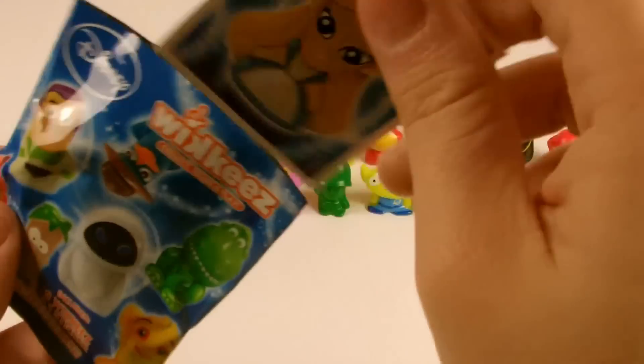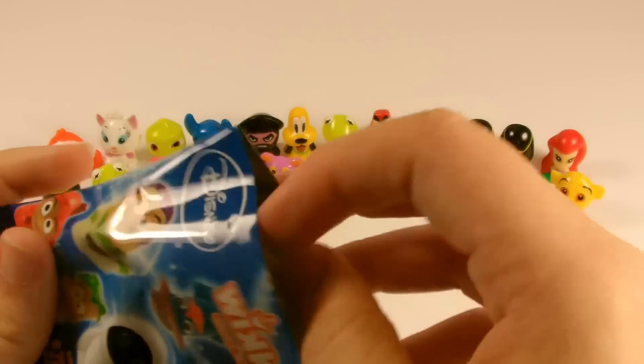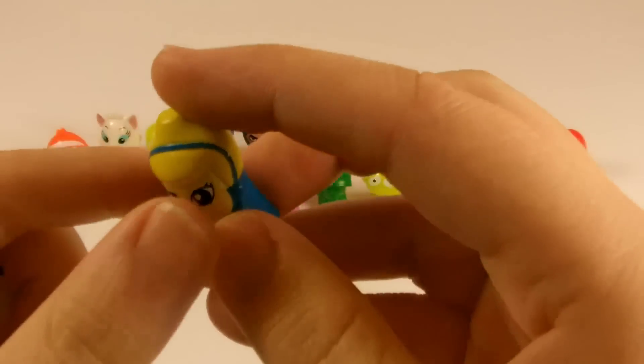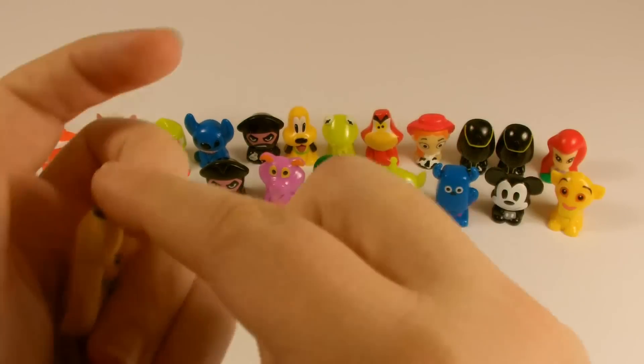The next card is Alice. And the wikis are Cinderella, which I needed, and Alice.